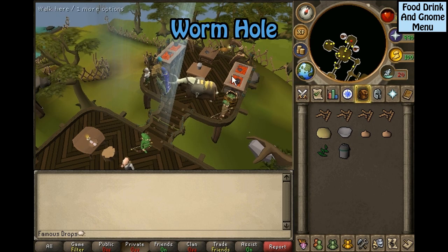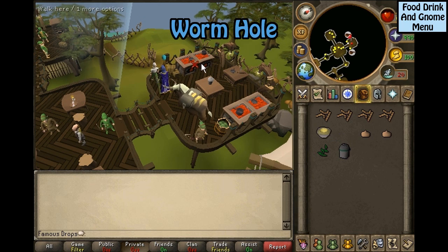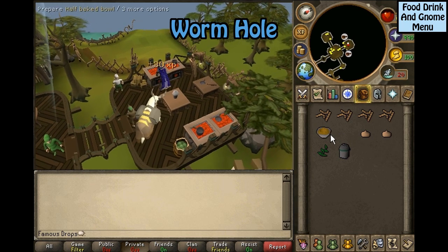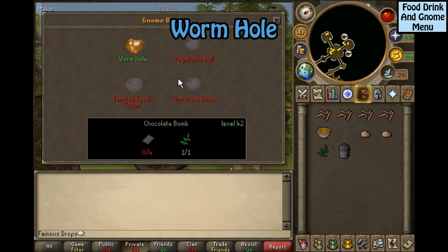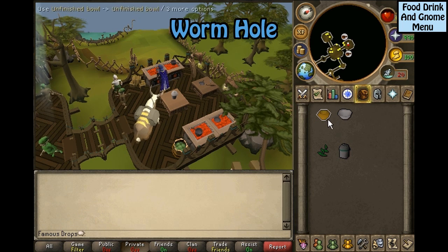For a wormhole: take your Jean dough and put it inside of the gnome bowl mold. Bake the gnome bowl mold, then open up the inventory option. You will need four kingworms, two onions, and a spice in your inventory. Click on this — it will give you a half-made bowl. Use the half-made bowl on the gnome cooker, then use the unfinished bowl with the equa leaves.